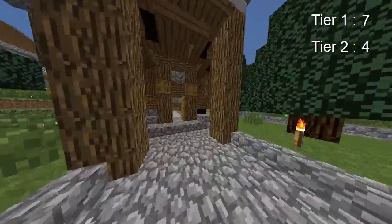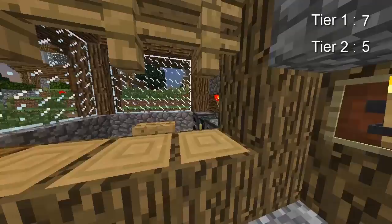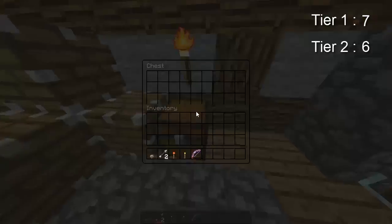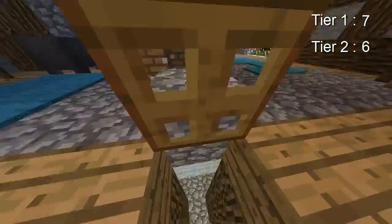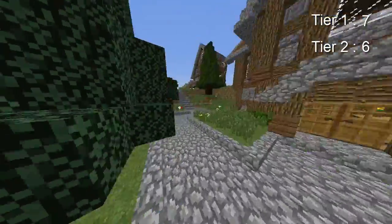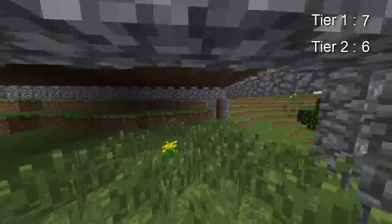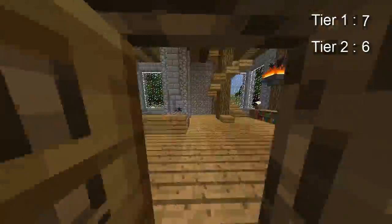Come in here and get this tier two over here. I don't believe there's anything up here on the track. Here's a tier one — usually if there's a tier two in a house there's usually a tier one too. After you get that, head over here — there's nothing under here — but come over here, there's a tier two, come up.